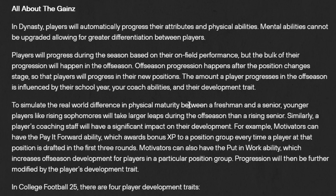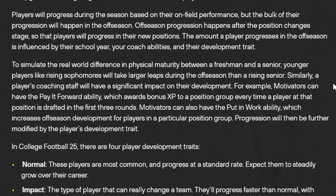Players will progress during the season based on on-field performance, but the bulk of their progression happens in the offseason. This progression happens after position changes so that players will progress in their new position — that's a good touch. So if you move like a safety to linebacker, they can get linebacker development in that one offseason. The amount a player progresses in the offseason is influenced by school year, coach abilities, and dev trait, and that's a whole new dynamic here to playing College Football 25.